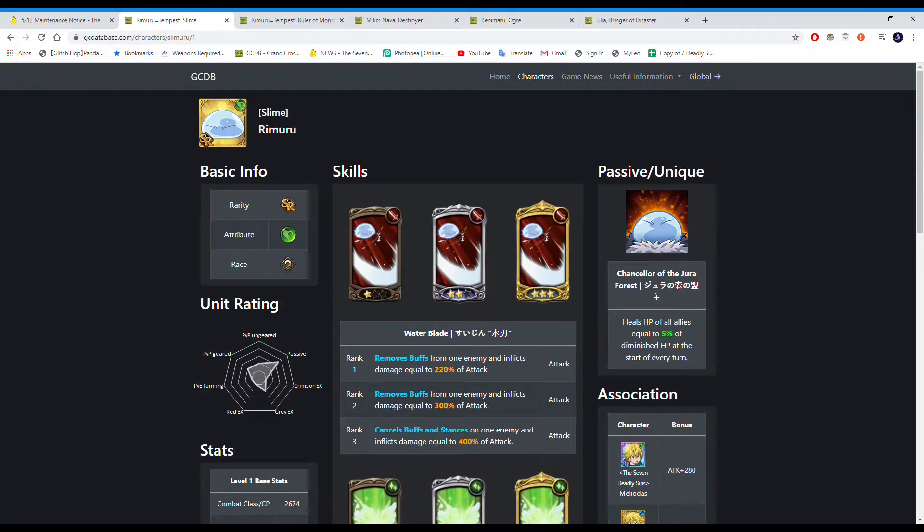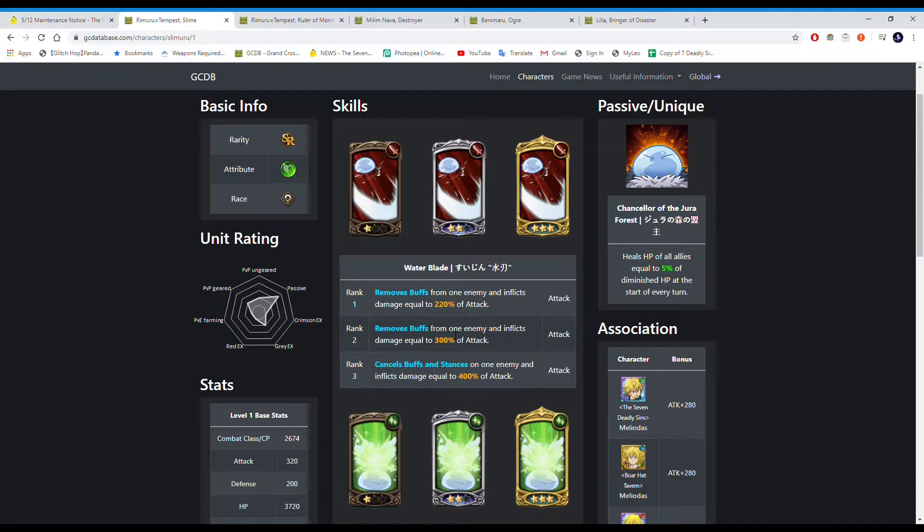The first unit is SR Rimaru. On the Japanese server, this unit didn't have his own banner — he's just a sub-featured character. Since it's an SR character, it's quite easy to pull; if you pull on the SSR character banners you'll probably get him from there. This guy isn't the best, but he's okay. His passive makes it so that he heals HP of all allies equal to 5% of diminished health at the start of every turn.